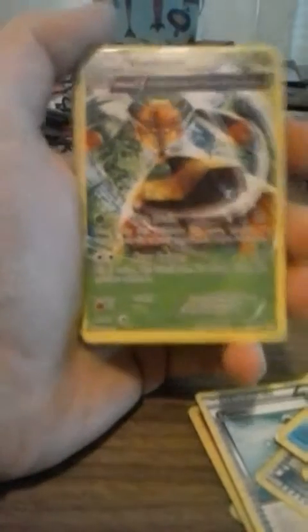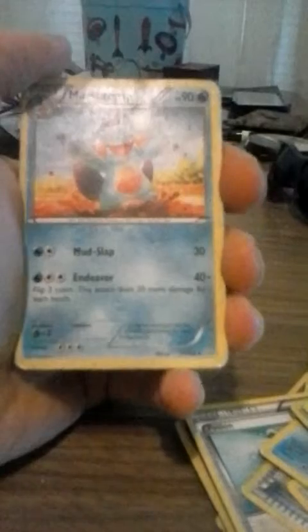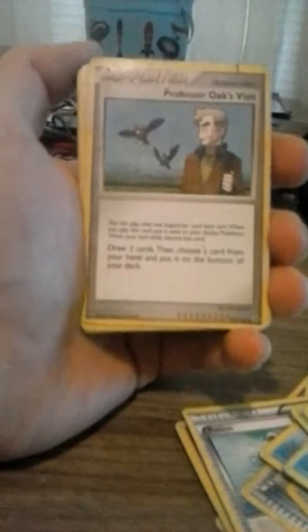Ooh, Vespiquen — almost full art, not bad. It says Double, so basically I can attach two Pokemon tools to it — not bad, that's pretty good. Marshtomp — haven't seen this guy in a long time in card form. Team Flare Grunt — didn't even know there was actually a card of these guys, I never knew that. Oak's Visit — must be from Diamond and Pearl I'm guessing because of the Starly in the back? But it is a support card.